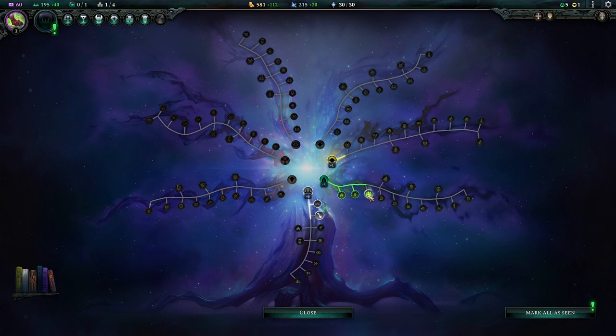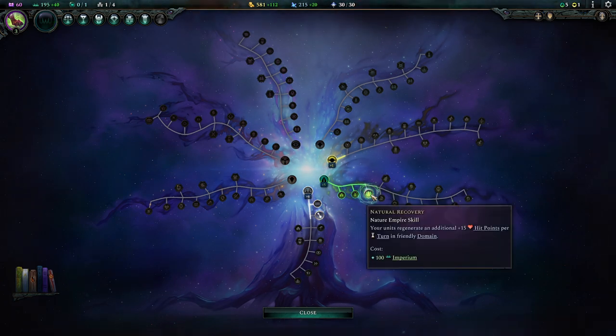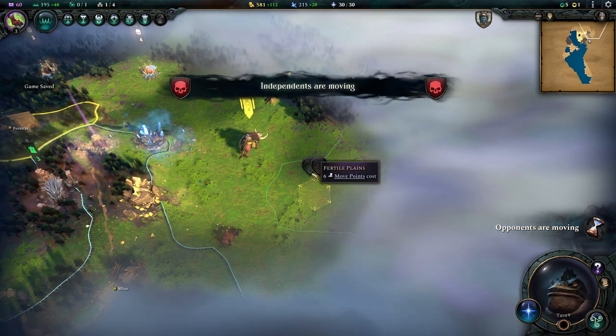A new empire development skill — pretty good. We regenerate quicker in our own domain. This happens anyway, but it's quicker this way.